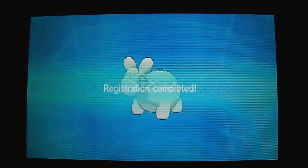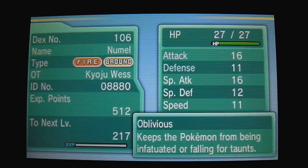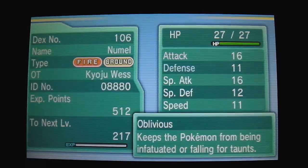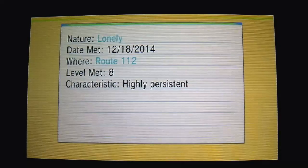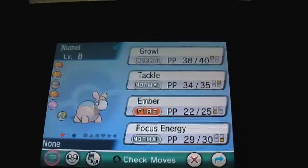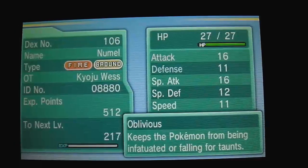Yeah, that's definitely shiny — there's a star right there. All right, now let's check it out. Its attack is up, defense down, so not that bad. All right, look at that shiny Numel — that's pretty cool! Now let's send it out in battle.